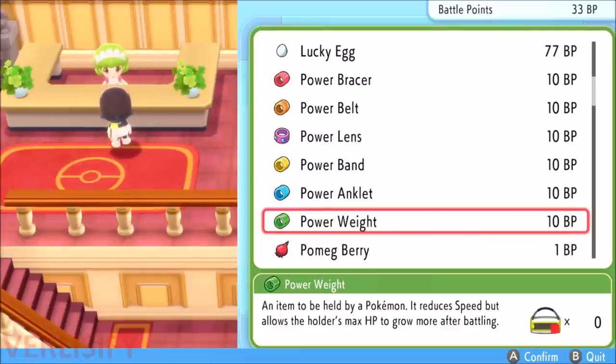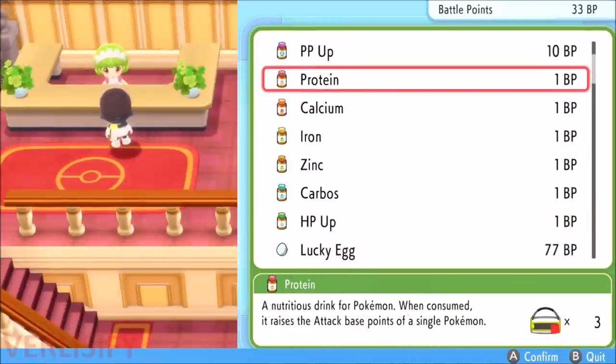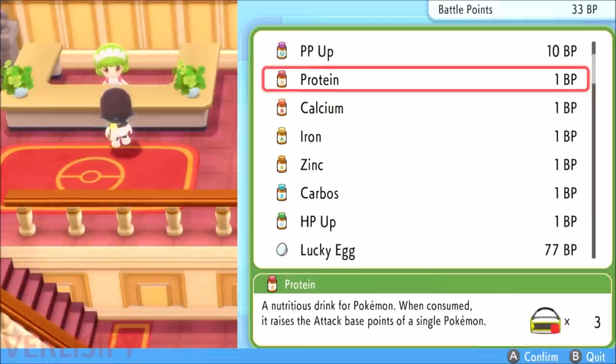That's also where vitamins come in. Long-time Pokemon fans might know vitamins cap out at 10, but as of Pokemon Sword and Shield in Generation 8, you can actually use as many as you need to cap out the stat. In theory, you could buy 26 Proteins, use them on a Pokemon, and it's instantly EV trained in attack with no other work required — but it's expensive.